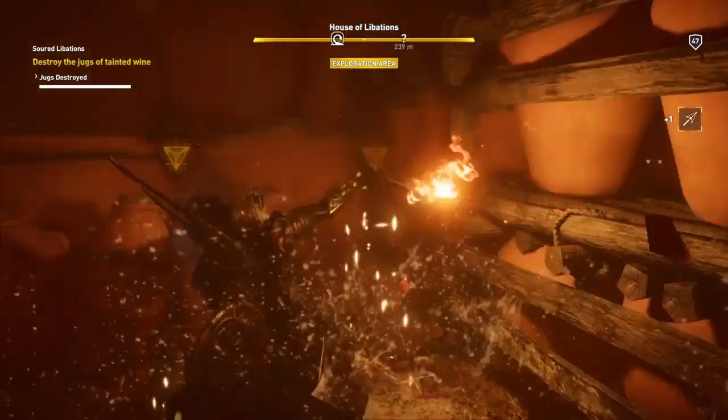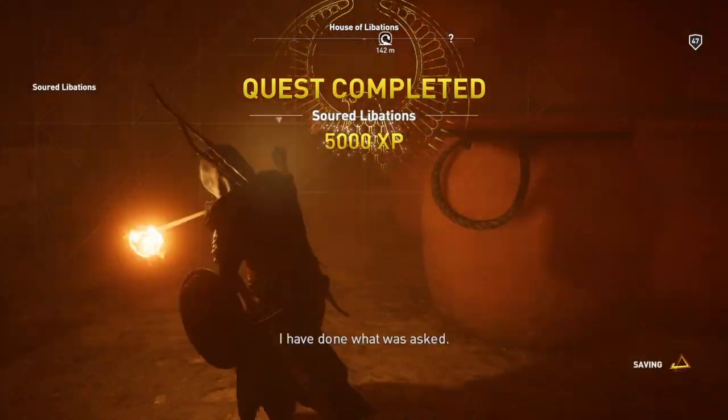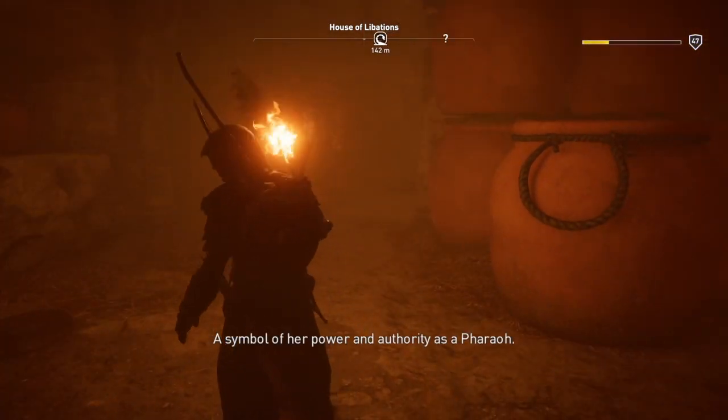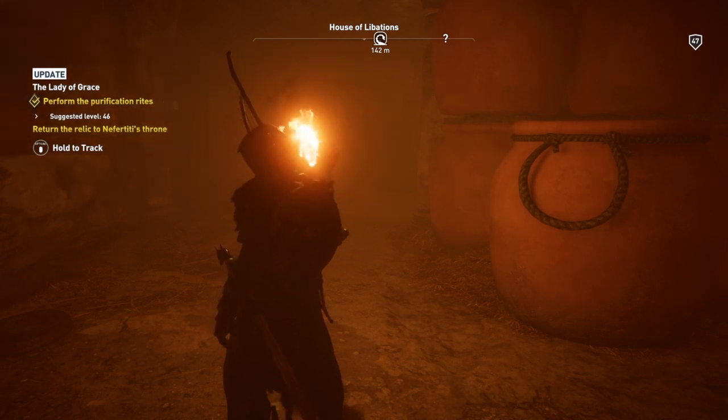And there are the pots — blow the pots up and I think that'll be it. Quest completed! 'A symbol of her power and authority as a pharaoh.' And that is it.